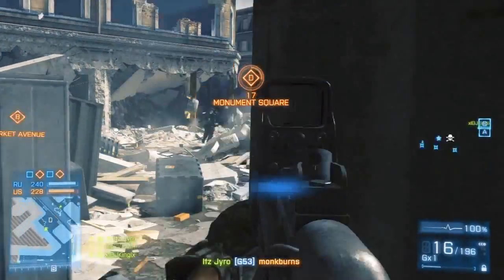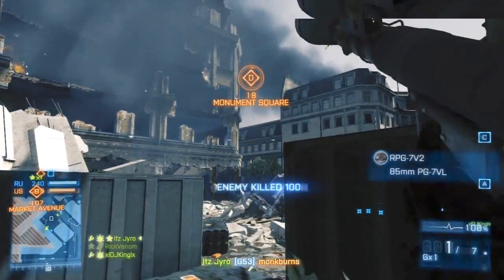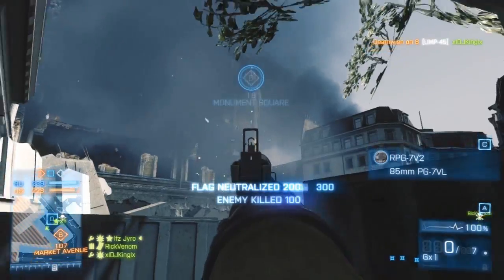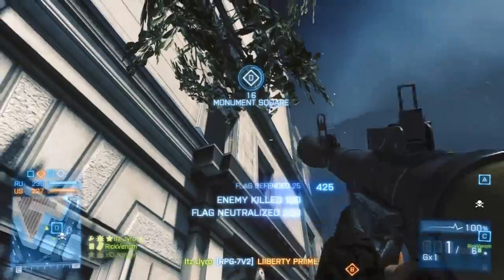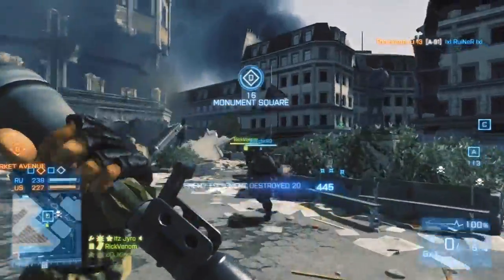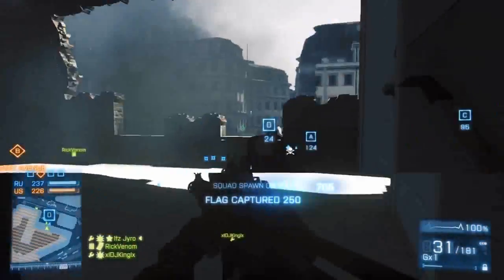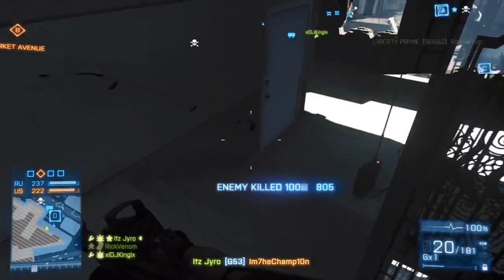Damage output and range adjustments for certain weapons are going to be changed. The UMP is getting increased close range damage but reduced damage over range. The UMP now has a sweet spot in close quarters battle but suffers compared to the PP2000 at longer ranges.